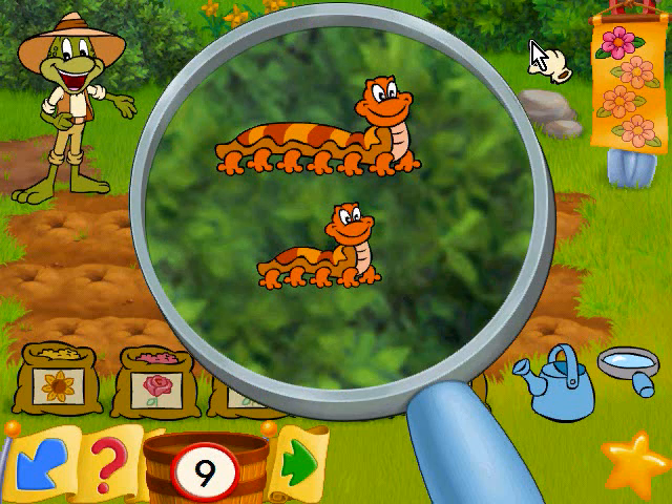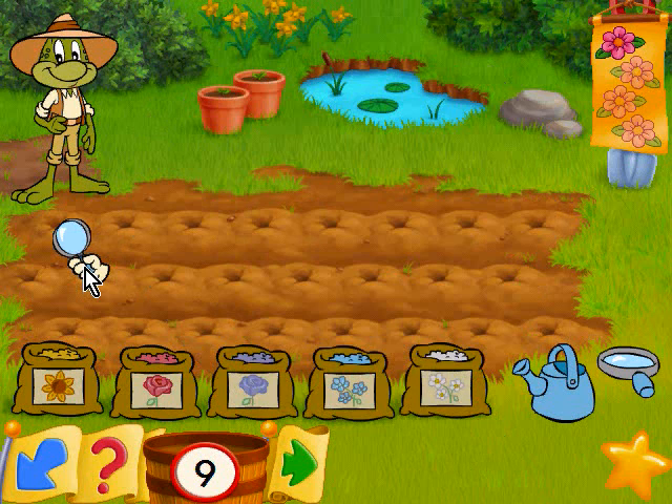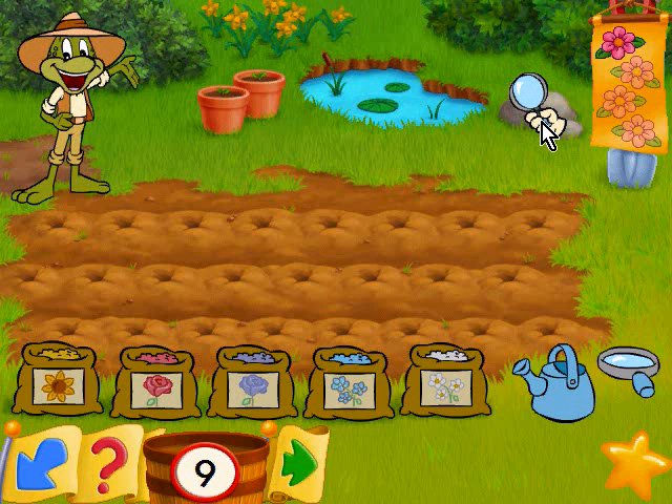Looks like you found caterpillars! Click on the critter that is smaller! Sharp eyes, partner! I estimate — ah, I did it again! I accidentally clicked, so I skipped through it. That's very annoying, but oh well. Animal facts are cool, so it's sad when you skip them.